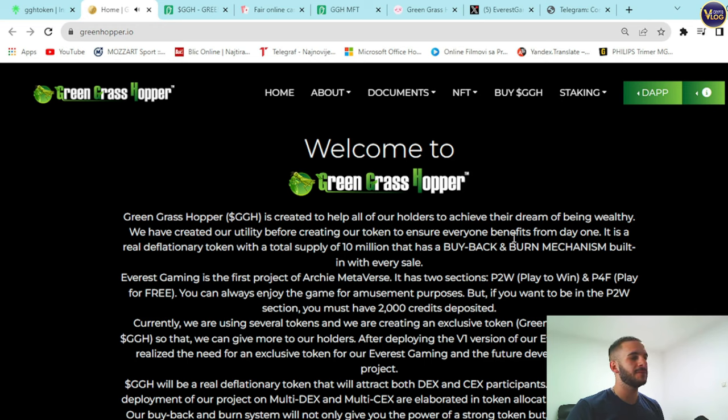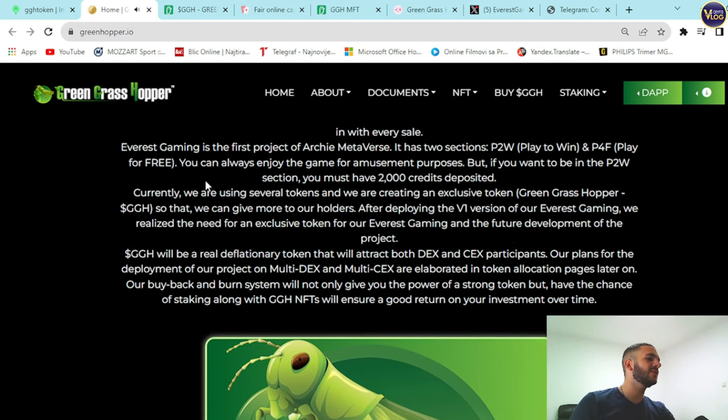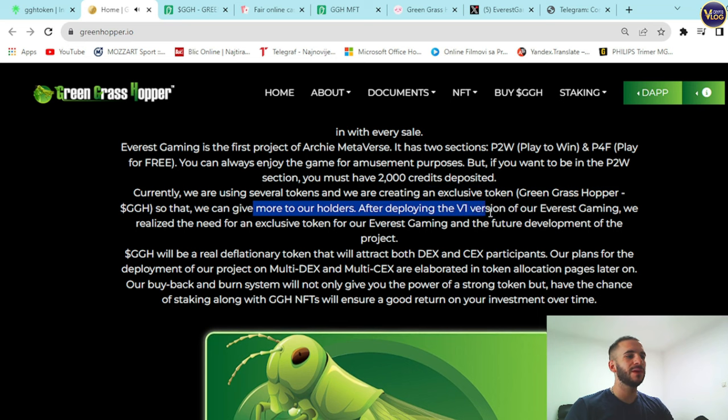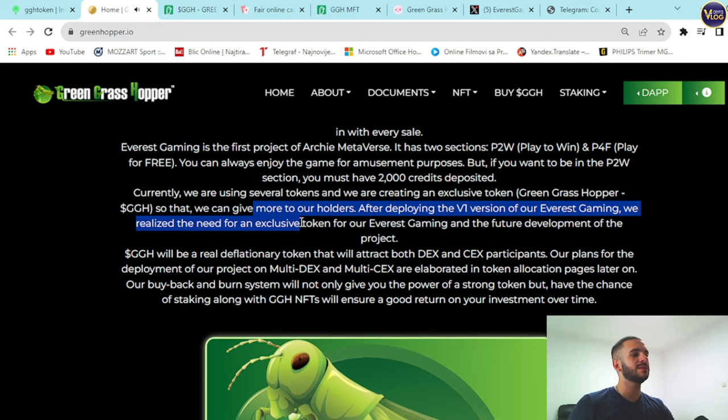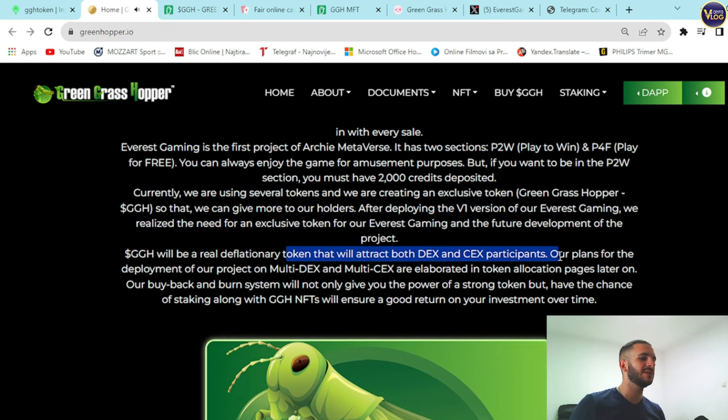Everest Gaming is the first product of the Archie Metaverse. It has two sections: P2E (Play to Win) and P4F (Play for Free). You can enjoy the game for amusement, but to enter the P2E section you must have 2,000 credits deposited. The team is currently creating an exclusive token — Green Grasshopper GGH — to give more to holders. After deploying version one of Everest Gaming, they realized the need for an exclusive token for future development.